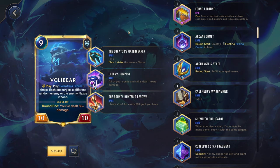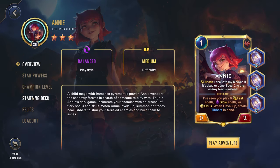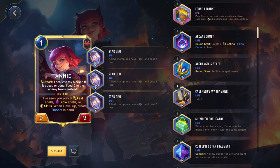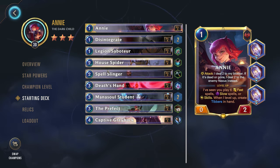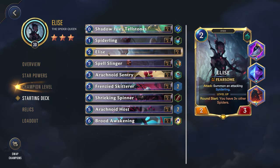So this will be an interesting relic for some units — like if you're playing a cheaper champion, the pool of cards you're going to draw is going to be much smaller, so you're going to be more consistent with this. Let's go take a look at Annie, for instance. Actually, Annie is not going to be that good of an option, because I believe that relic says less than, and since she costs the lowest possible, Annie wouldn't actually work. But if we take a look at someone else, like Elise — she's a two-cost champion.